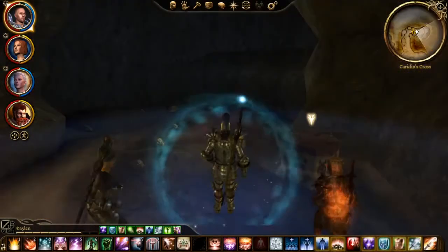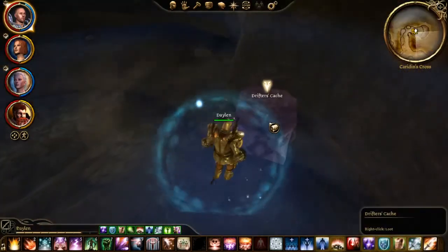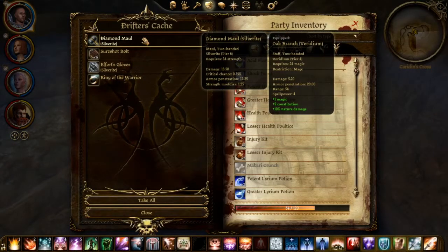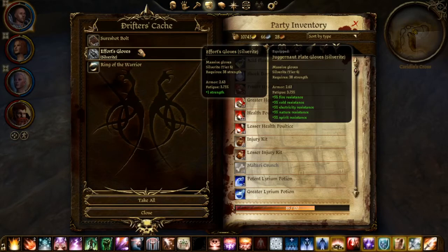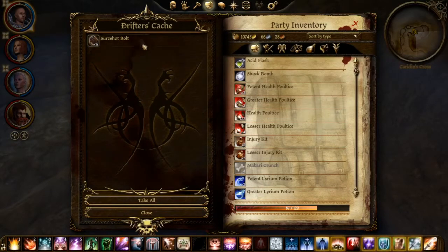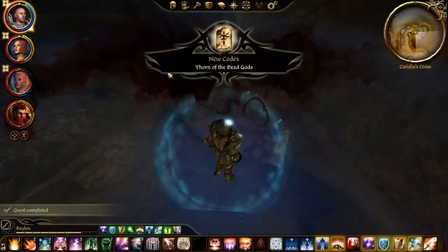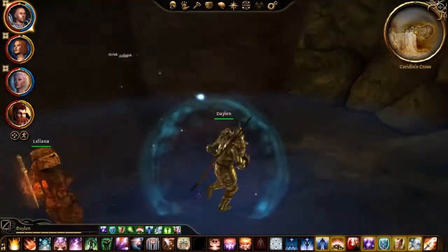Here we are and here is the Drifter's Cache. Here we will get the Throne of the Dead Gods, a Diamond Mount, Effort's Gloves, Ring of the Warrior, and some Surge Shot Bolts — massive damage to Darkspawn. And that will complete the quest.